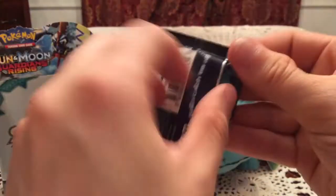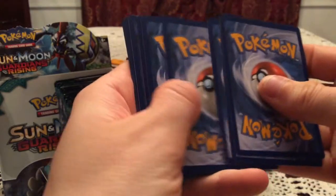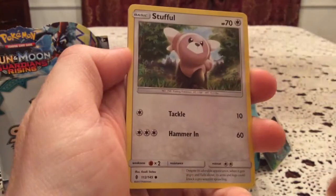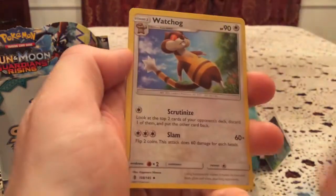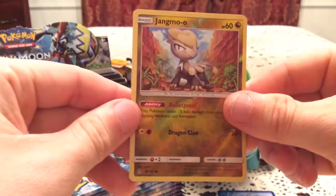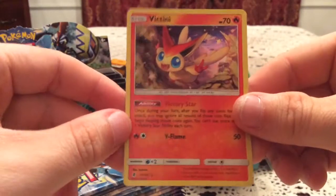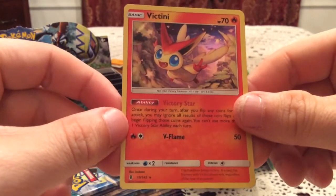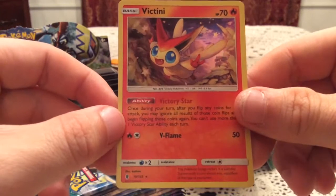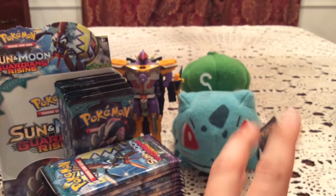Next pack has a Lycanroc artwork. In this one we have a Mudbray, Salandit, Stuffle, Slowpoke, Wishiwashi, Wachog, Multi-Switch, and another Komala. The reverse is Jangmo-o — two Dragon types back to back, very nice. The rare is my first holo for this set. I have not pulled any holos yet out of Guardians Rising, and Victini here is my first one. As long as we don't double up on a holo out of this box, all of them at least will be new.